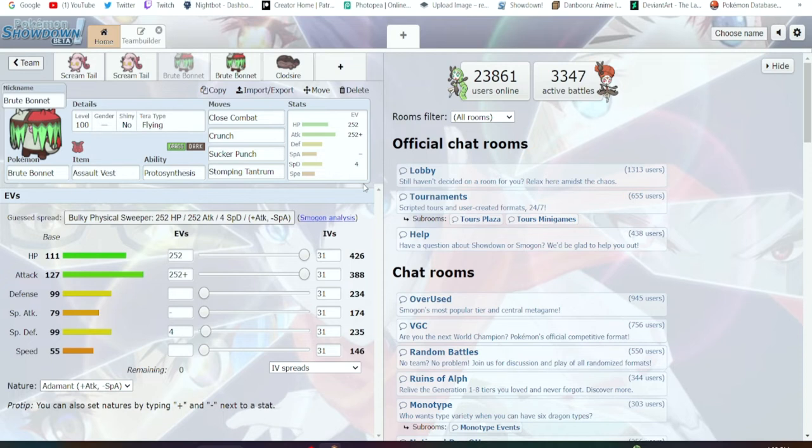Both of them are really slow, so Trick Room is the way to go for these two. If the sun is up, you could pair this thing with Torkoal and it'll be hitting hard. This set looks more like a singles set honestly — not really VGC — but if we want the VGC set, let's move on to the second one.